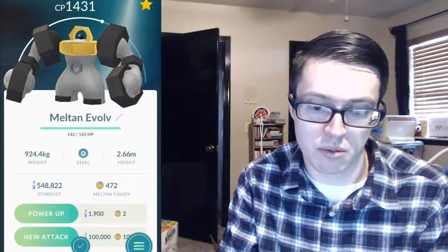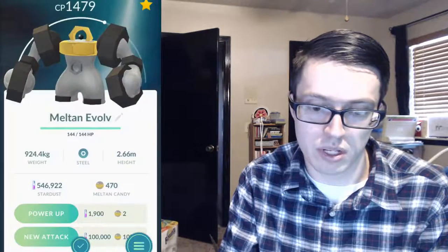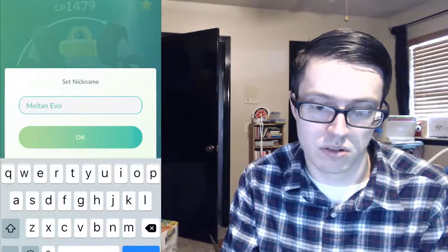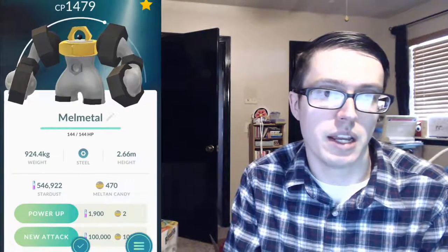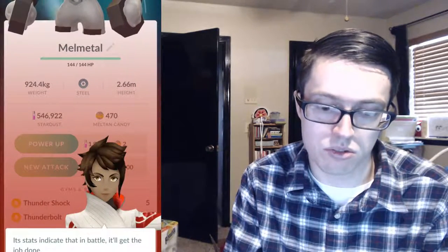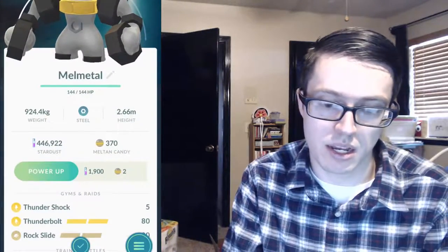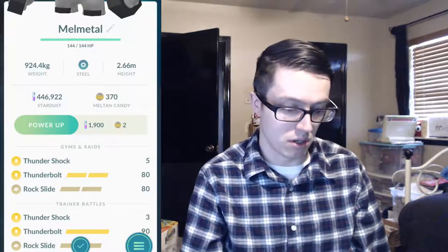Melmetal — looking good! It already has Thunderbolt and Thundershock so that's perfect. Let's power it up — I think I can only get one power up. Melmetal at 1479 CP — not bad. HP is the strongest stat. Let's get the new attack. Hey, it got Thunderbolt and Rock Slide — sweet! I think that's what I wanted to run on it.